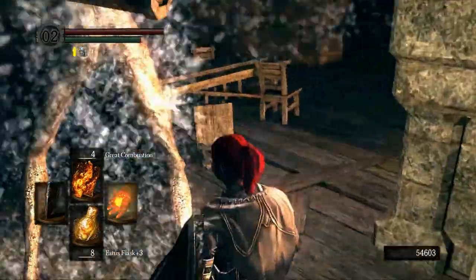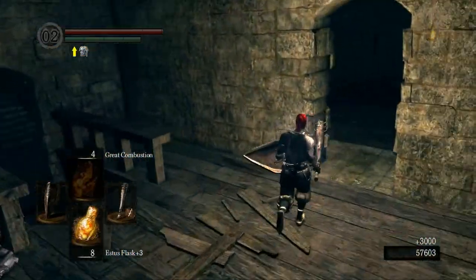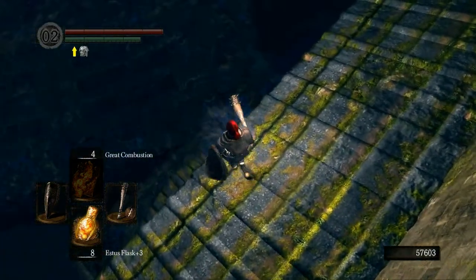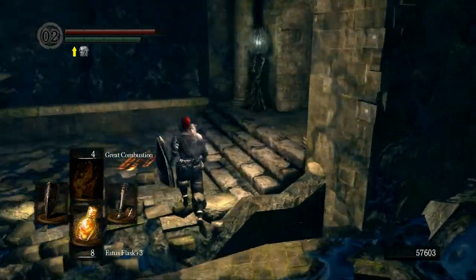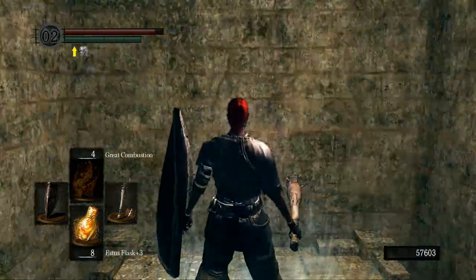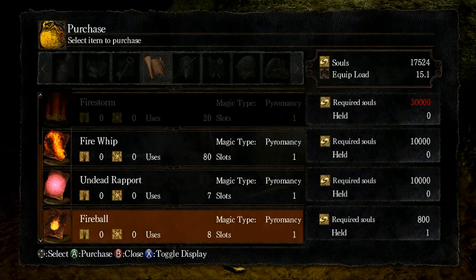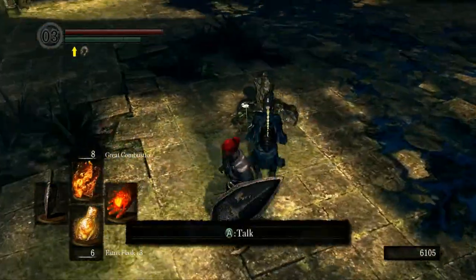Hit the mimic with combustions — it doesn't really get a chance to attack. We're going to need that key to get to Hawkeye Gough, who will give us the rest of the wood carvings. You can jump down to get the Black Fog pyromancy, which causes bleed — but those fog types aren't really good, so I didn't bother. This key opens up the shortcut we're going to want to use. I took that opportunity to get my pyromancy flame all the way to plus five, so now we can one-shot those guys with pyromancies.